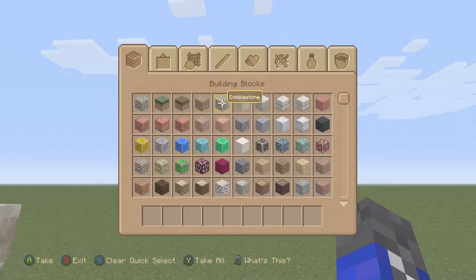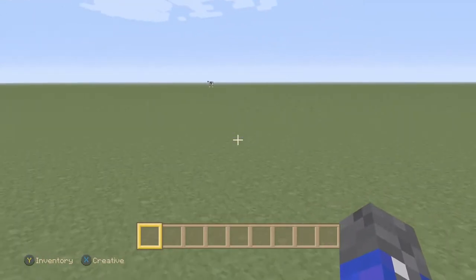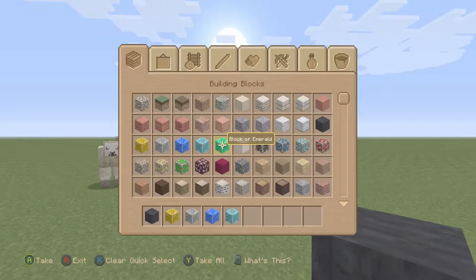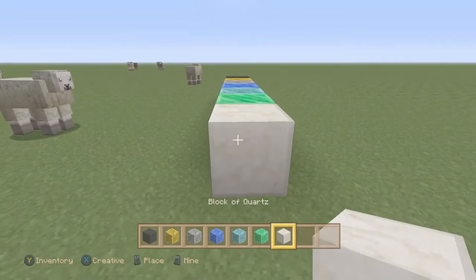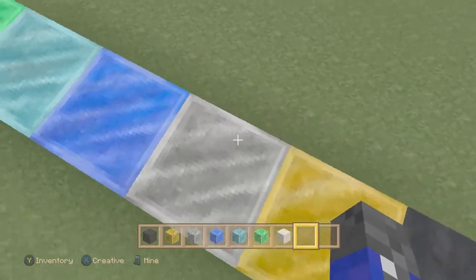Instead of setting up a whole thing, we're just going to do this au natural route style. Right here we got all the blocks: coal, gold, iron, lapis, diamond, emerald, and quartz. I have to say, honestly, they look more or less the same, all of them.